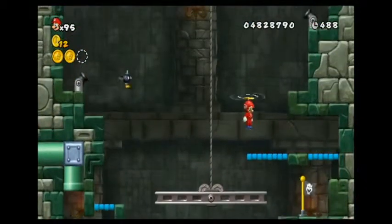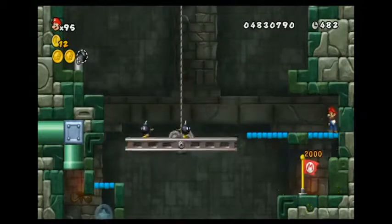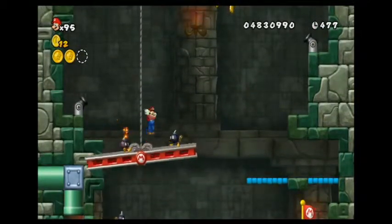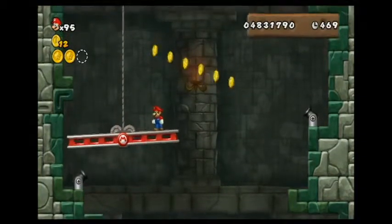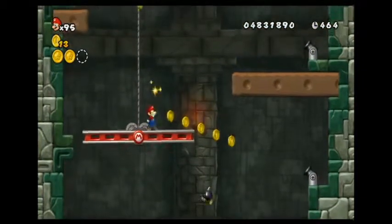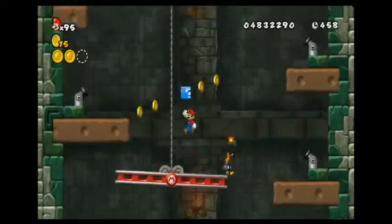I finally did that successfully without dying or anything — dang it! As I say that I get hit. But anyway, I made it through that first part without getting hit, so I can just cut that part out and make this a little better. Now I don't need the propeller hat for this last star coin, which is very nice. But it is always nice to have the propeller hat, so it's kinda lame that I lost it.